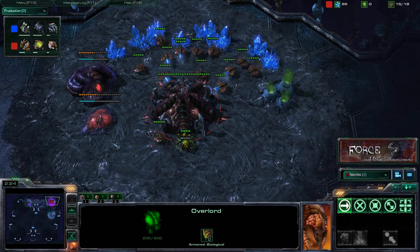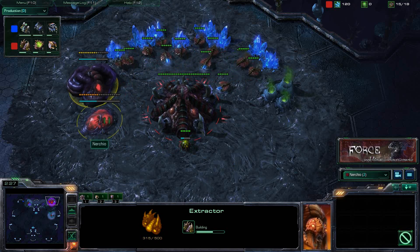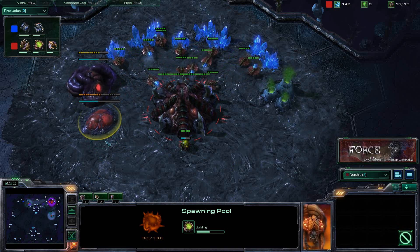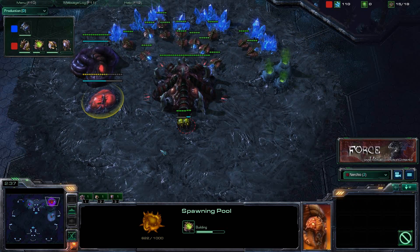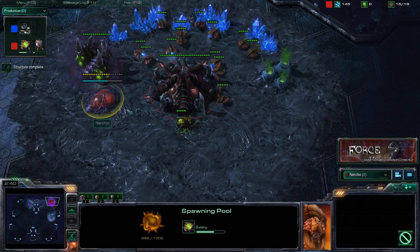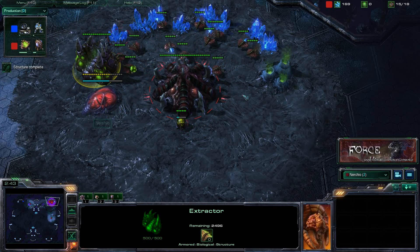Starting off, the build order we're looking at is a 15 spawning pool and 15 extractor, following that up right away with a 16 queen.